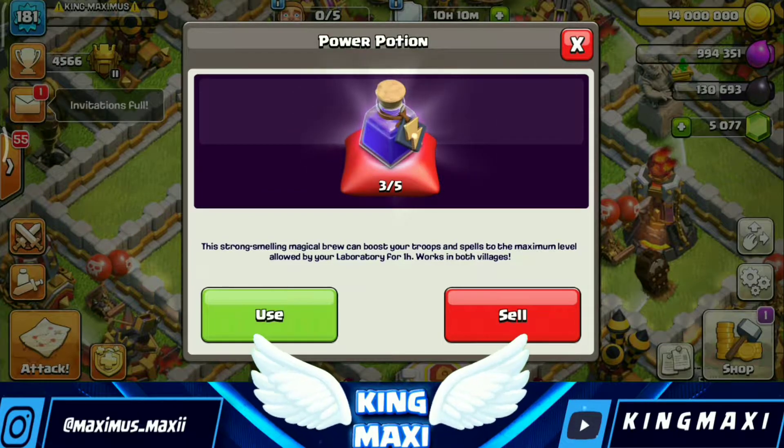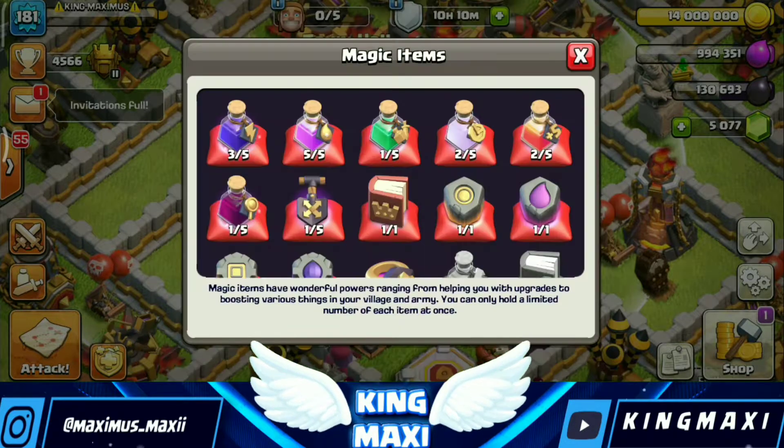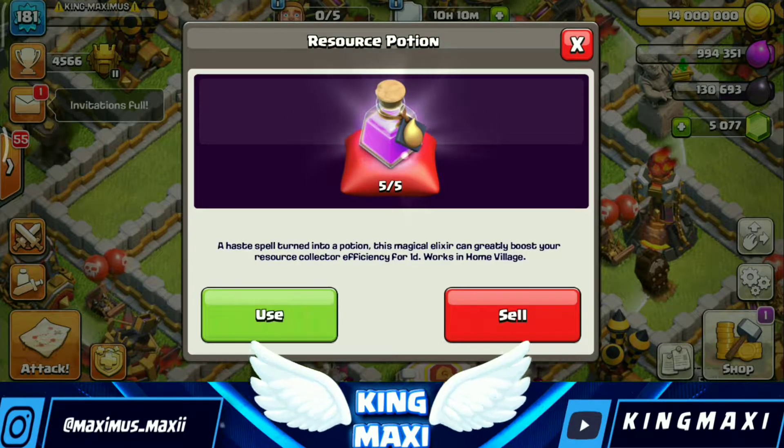If you use that, you can max your lab in one hour. If you have level 6 troops, you can max your level 6 troops. With the right level, you can max the troops.